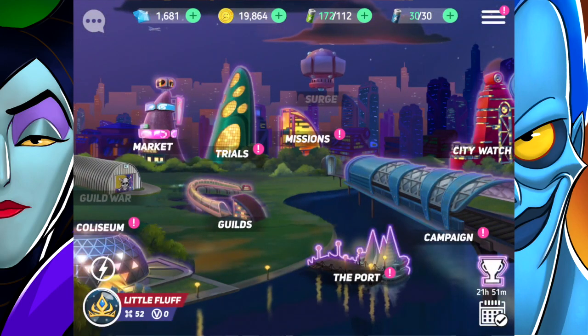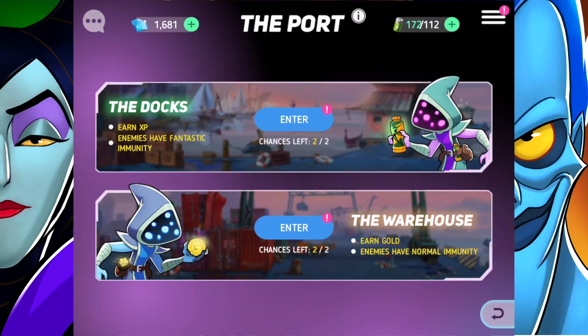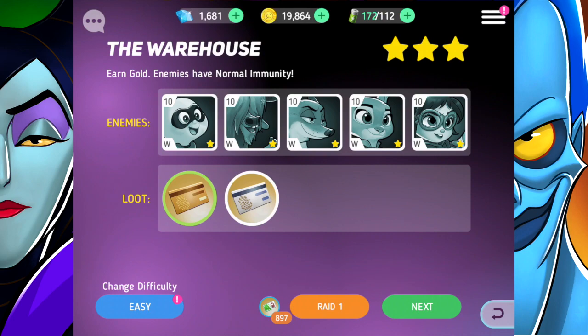Now let's go into the port. In the port, we have got the docks and the warehouse open for battling. The docks are for XP — so those XP energy drinks I was just talking about, that's where you want to get them. The other place, the warehouse, is where you earn extra gold. We earn credit cards and those credit cards can be transferred in the market for gold. Frankly, they are both amazing, but we'll start off in the warehouse — it's kind of my favorite.